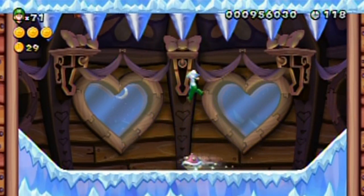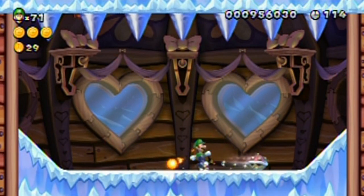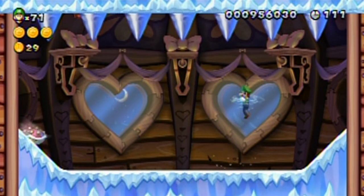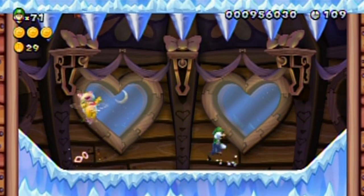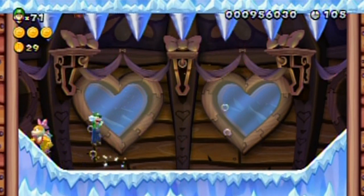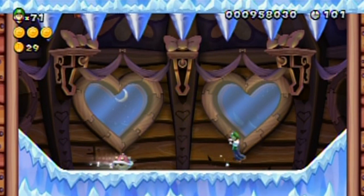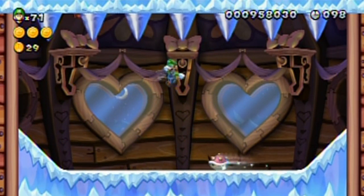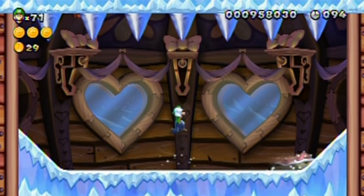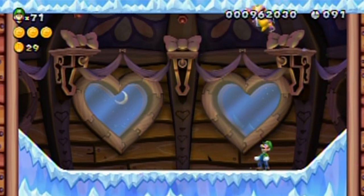You can defeat the Koopa kids using fireballs, but it takes three fireballs per hit, so it's not really the most efficient way of going about things. Are you going to start dropping off? Yeah, you are. That was a nice jump. I hate to compliment myself because it sounds kind of self-centered, but that was a really, really precise jump. And it's over.